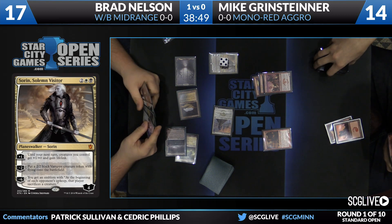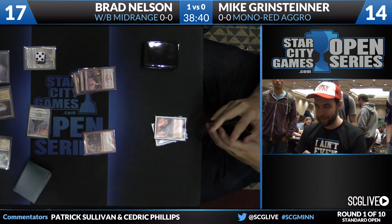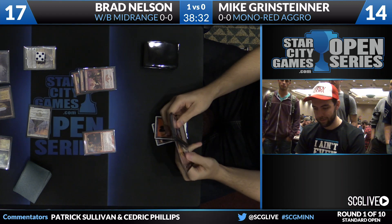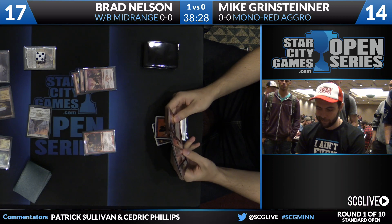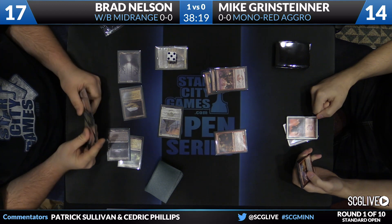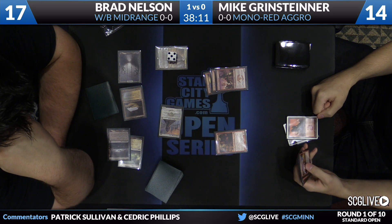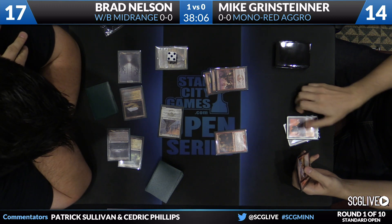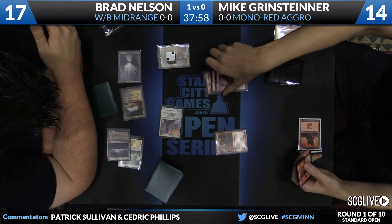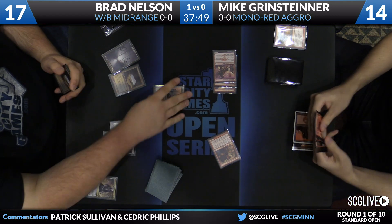If Mike has some sort of follow-up to trigger Foundry Street Denizen and try to get Sorin off the table, that plays right into Brad's Drown in Sorrow — that's the big trick. Mike finally draws his second land and slams it into play. There's potential for Sorin to bite the dust, but Brad is clearly reeling him into a back-breaking Drown in Sorrow. Mike could use coordinated assault or Lightning Strike on Sorin. He goes for it — Lightning Strike on Sorin, the Swiftspear becomes a 2/3, finishes it off. He can get one point of damage in with Foundry Street Denizen, putting Nelson down to 16. Nelson untaps and draws a copy of Hero's Downfall.